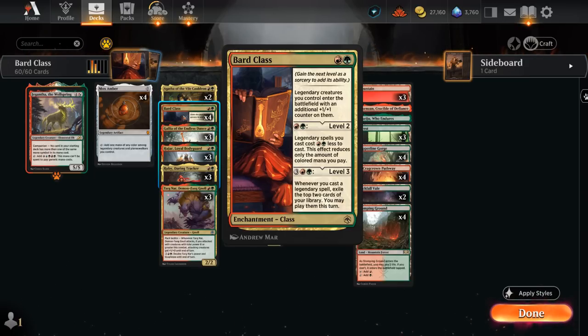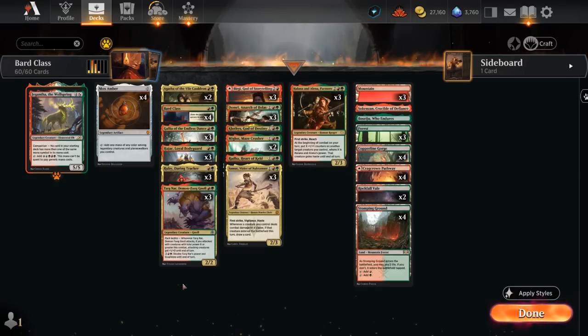This effect only reduces the amount of colored mana, so the plan is to play a turn two Bard Class, turn three level it up, and then we can immediately follow that up with a bunch of under-costed legends, often casting them for free, as we can see from all these two-mana legends.